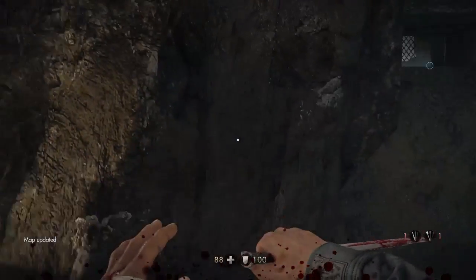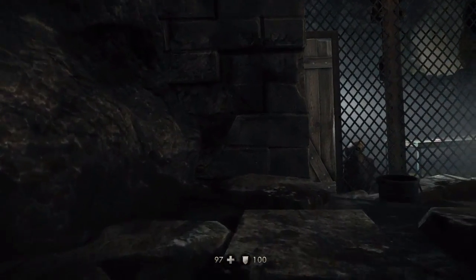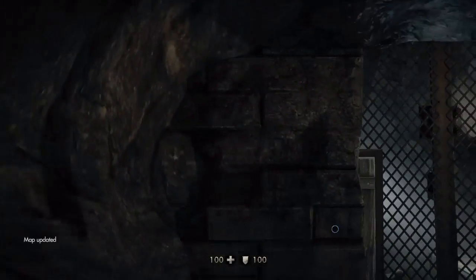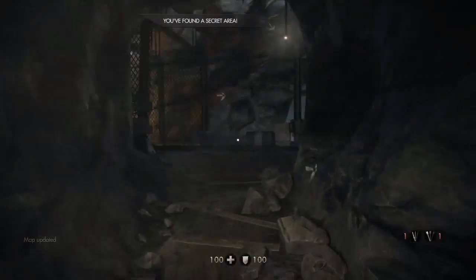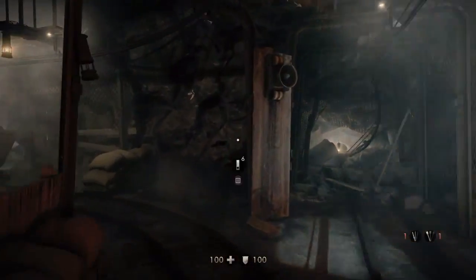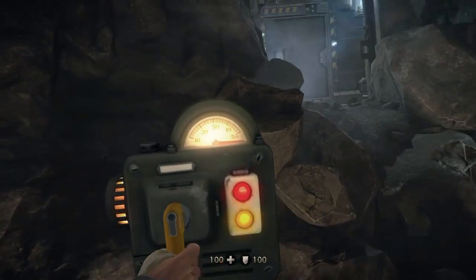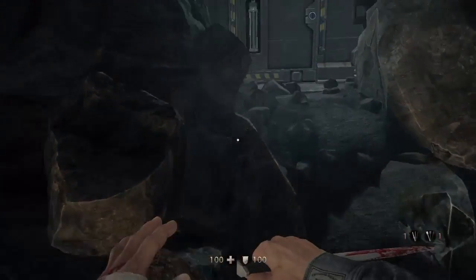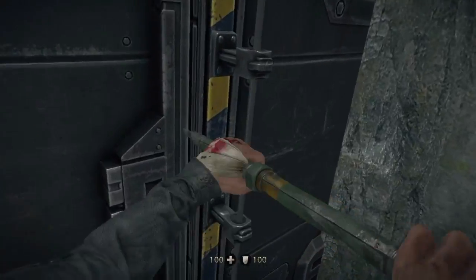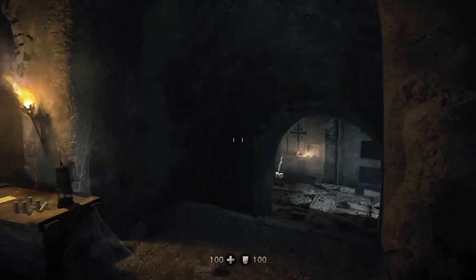If you go this way, just to the right, as soon as we go up here the nightmare bed is beside us. Now we're back in this room — all the enemies here have despawned. The room we just were in, all of them are going to be despawned again, and all the zombies that the guards were shooting at are all gone too. Don't know why this happens, but I don't think anyone's really going to complain about it.